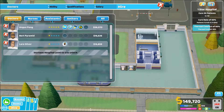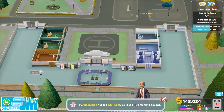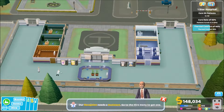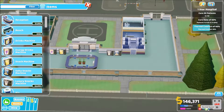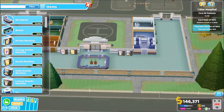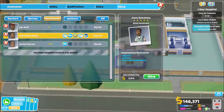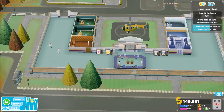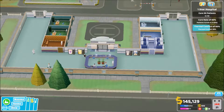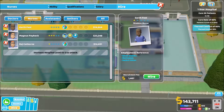Nothing's happening yet because we haven't got any staff. Angus Pong, you look pretty good but a bit too much for us right now. Let's go for the cheaper members of staff first. Let's start the game running — people are moving now, that's good. We need an assistant; let's just get a couple of cheap ones. And then we want a couple of nurses hired as well.